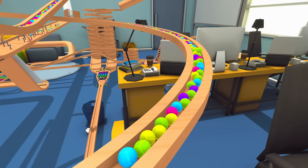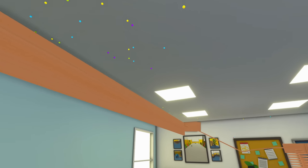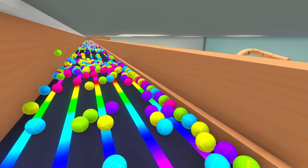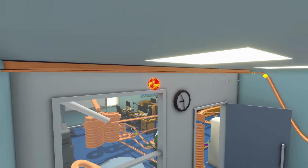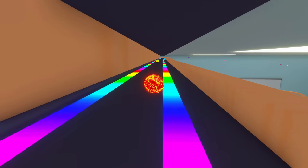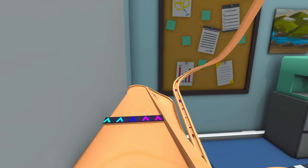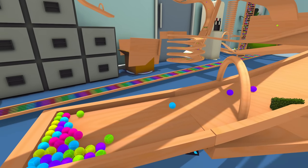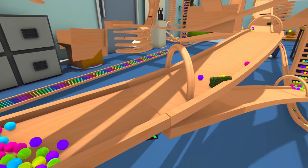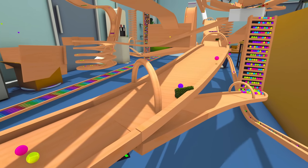By the way, you see that track up there on the ceiling? That's where we're going to make one of the biggest traffic jams we've ever made on the channel. There's also one of those things in the boss's office with a really big drop, and we're going to have a ride on that later in the video. But now it's time to whip out the marble camera and see if we can roll around the whole track without falling off. Let's go.